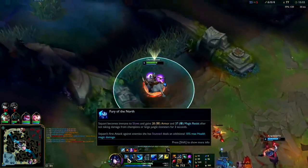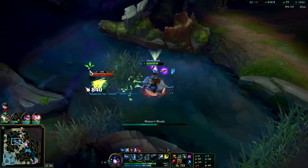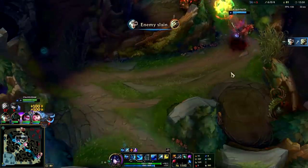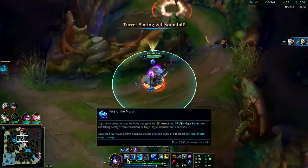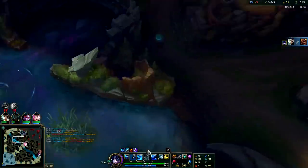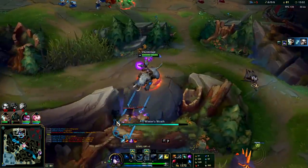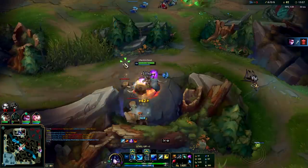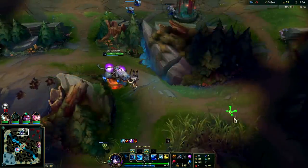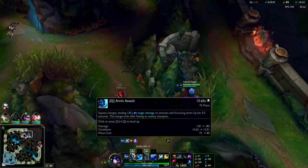Q right into her, auto attack, W — got her flash for free! She can't solo me; I have Merc Treads and blue smite. She's trying to burst through my passive. When you're fighting Sejuani, you don't want to throw all your damage at her at once while her passive is up — there's a visual difference: this is Sejuani with no passive versus passive active with a shield above her head. You want to take her passive off with an auto, then drop damage after the three-second decay. You can also Q over walls through structures. For camps, auto then W since W cancels their auto attacks — in the early game you don't even need Q for camp clears.